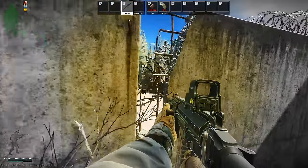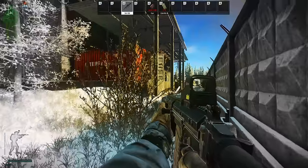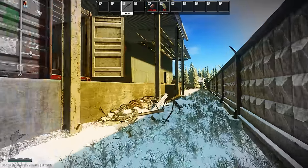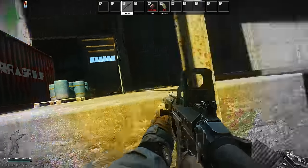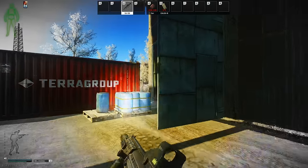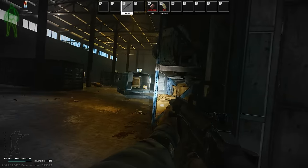If you feel no difference between the two guns, feel free to run the SA58 over the SR25. Personally, I would pick the SA58 on maps like Customs, Reserve, and Interchange, and the SR25 on Lighthouse, Woods, and Shoreline. Streets is a mashup that heavily depends on playstyle. There is no perfect gun at loyalty level 3 — those guns will only come when you're loyalty level 4.